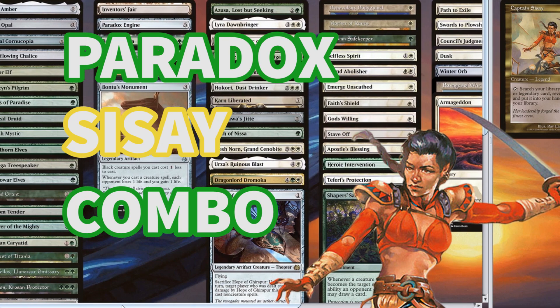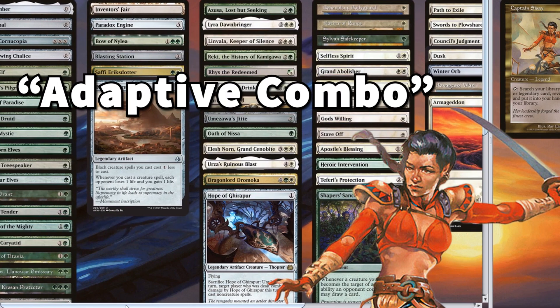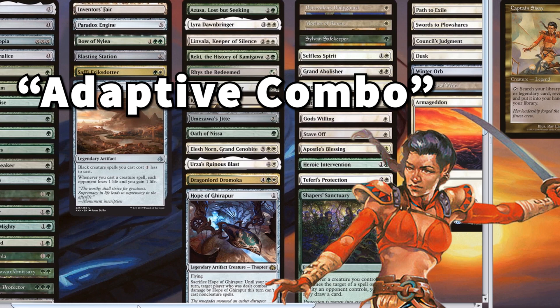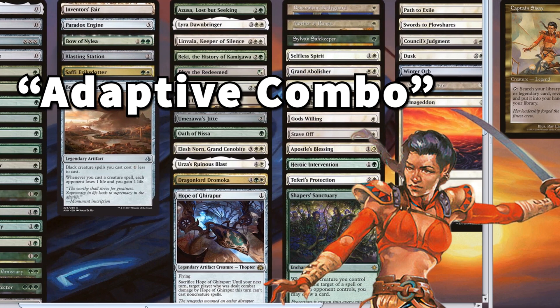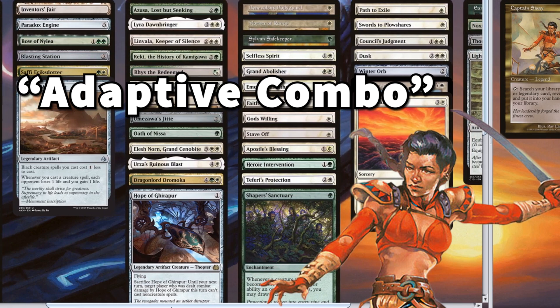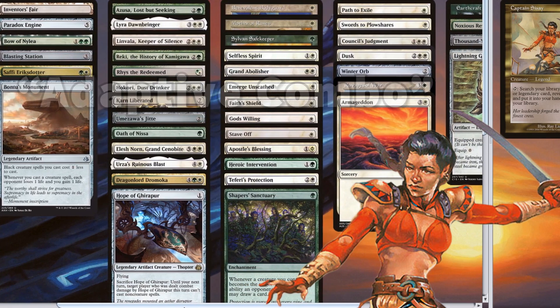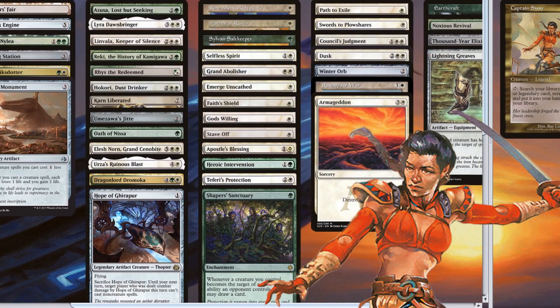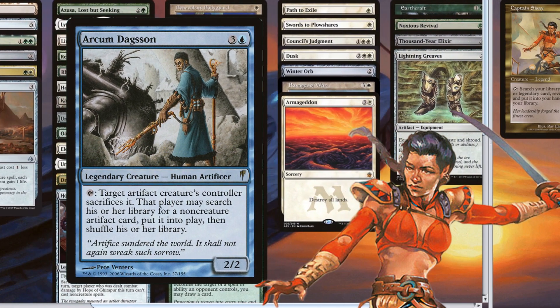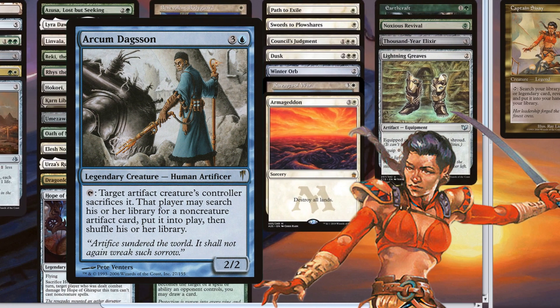This week I'm bringing you a deck tech that I've been meaning to put together for quite some time: Paradox Sisay Combo for Dual Commander. This is a very unique deck that I would classify as Adaptive Combo, which means that it has a game-winning combo plan A that can win as early as turn 3, but you can also tailor your strategy to what your opponent is doing if you need to in order to not die, or if it would benefit you to present a slower but more resilient game plan. In that regard and several others, it's a lot like Arkham Dagson, who I've featured on this channel before. Unlike Arkham though, Sisay has a lot more game if plan A fails.